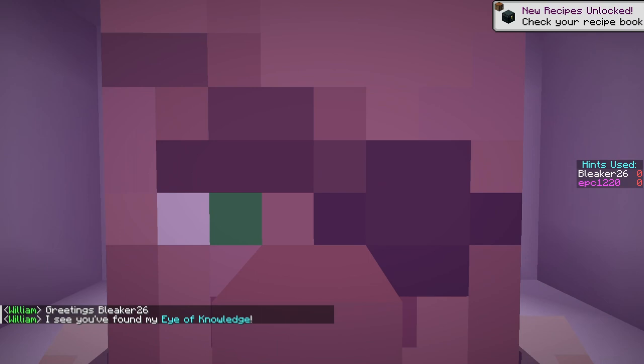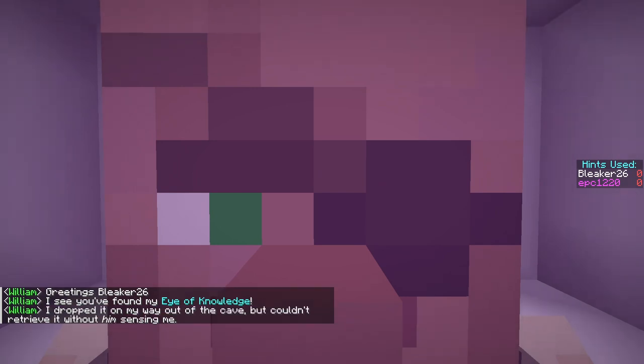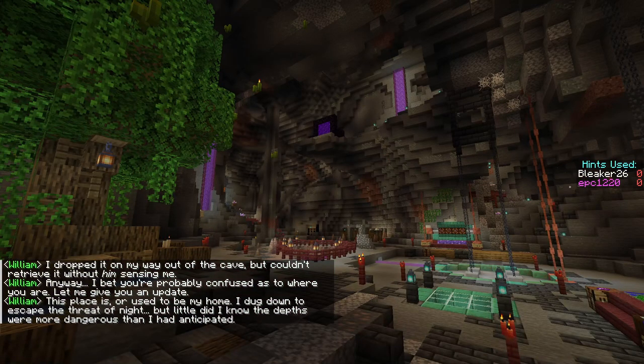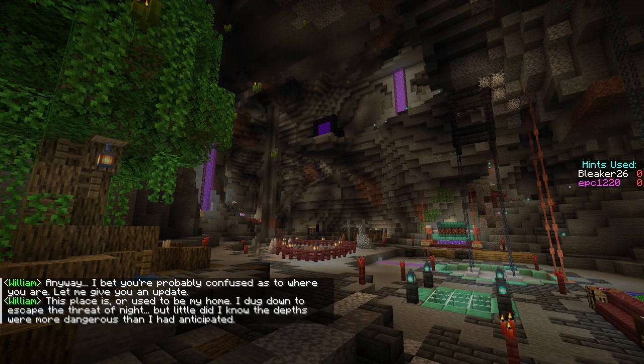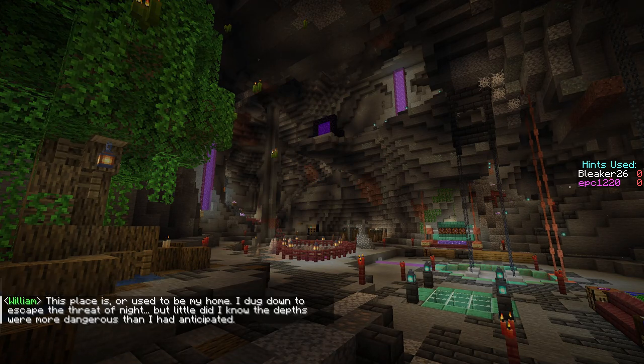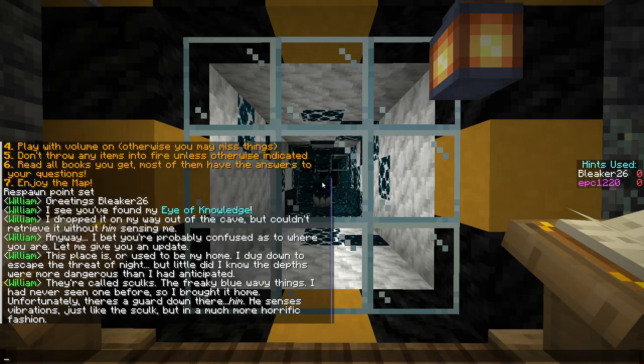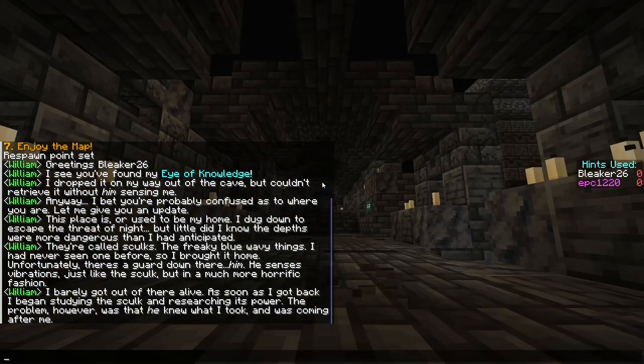That jump scared the shit out of me. Hello, William! I dropped it on my way out of the cave but couldn't retrieve it without him sensing me. Anyways, I bet you're probably confused as to where you are. This place used to be my home. I dug down to escape the threat of night, but little did I know the depths are more dangerous. They're called skulks — freaky blue wavy things. There's a guard down there.